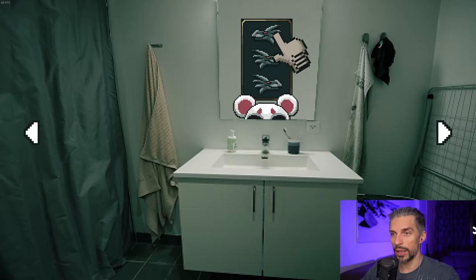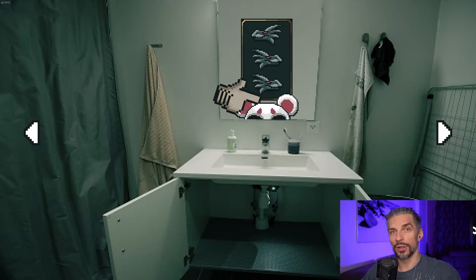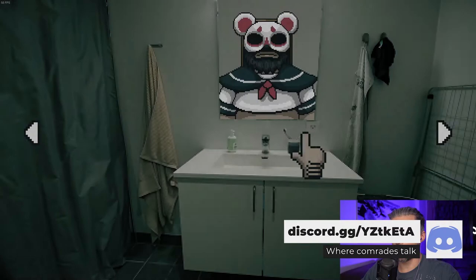Anything else we can collect? We collected two things — that's our portrait there. And there are three dragons: left, right, right. So there are puzzles out here and you want to solve them as you go. This is a lot of fun. And here we got the puzzle itself — it was right, right, left or something like that.